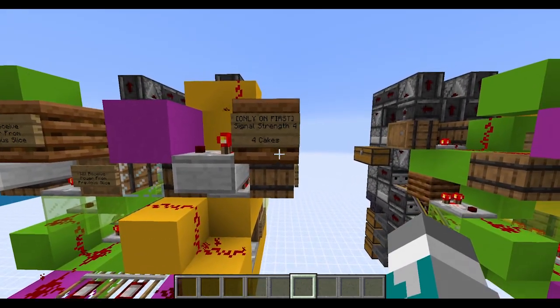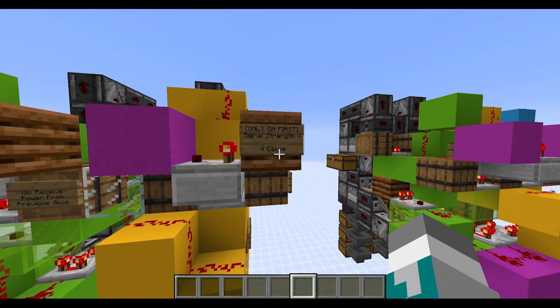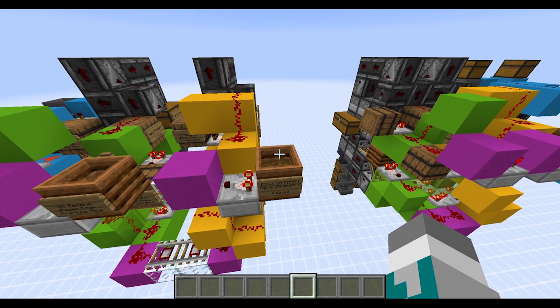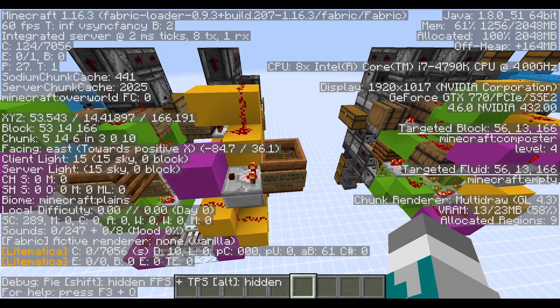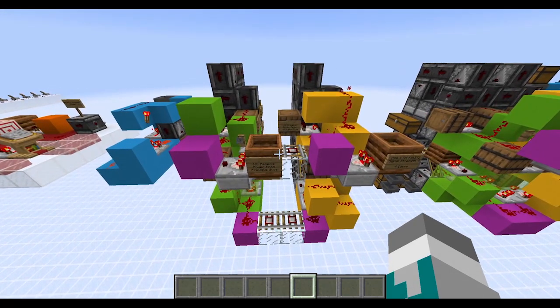For example, this composter here needs to be at signal strength 4, which corresponds to four cakes or four pumpkin pie. The best way to check the fill level of a composter, if you don't have it in your texture pack, is to press F3 and look towards the right-hand side of your screen where it says under targeted block — you look at level 4, which means the block state of the composter is at fill level 4, which means the comparator will be outputting fill level 4. Some more information that these signs tell you is how the two slices interplay with one another and how they tessellate.